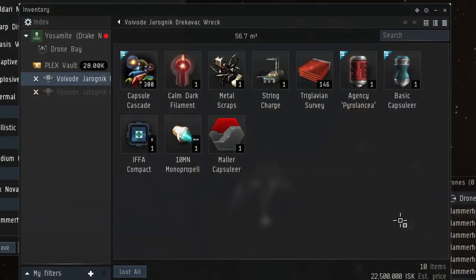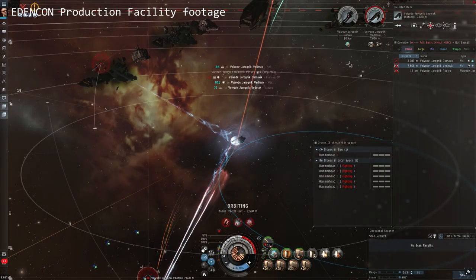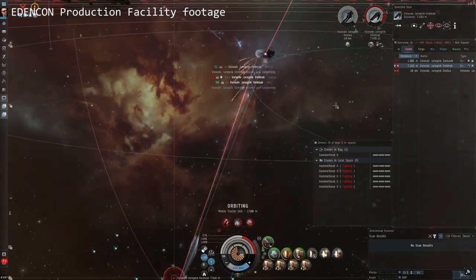This time around the Kikimora and the Rodiva had the regular Triglavian survey drops, but the Dracovac actually had the good stuff: some fireworks, a new skin, some boosters, a cerebral accelerator — basically the regular stuff from the event sites. This event site definitely won't make you rich, but it's a fun one. It's not really a walk in the park, but it's not as tough as the Draganar sites used to be, for example.